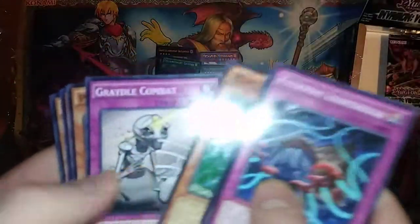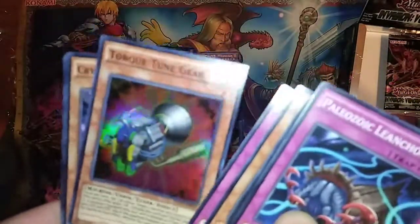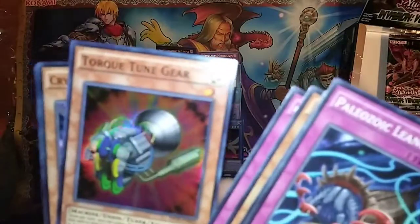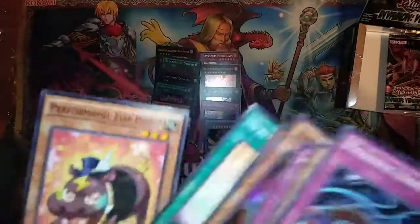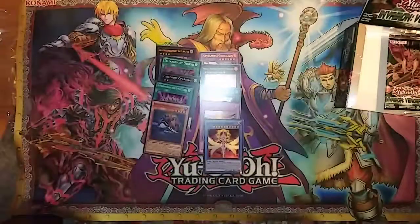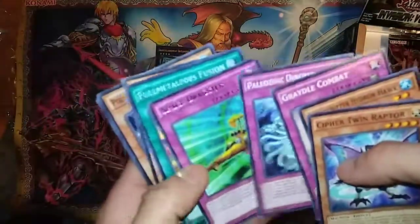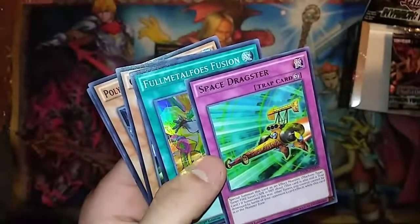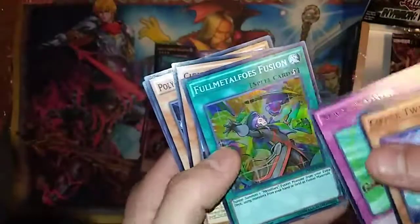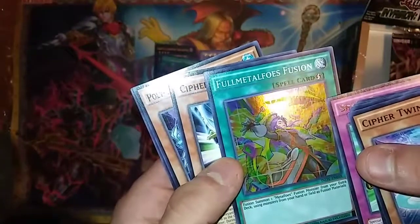Sixth pack — more Paleozoic support. That deck is seriously gonna kill it. And we got another super rare: Torque Tune Gear, Union Tuner, Level 1. That's interesting — I'm sure someone's gonna make some crazy meta deck with that one day. Some other random support. Full Metal Foes Fusion — quick pace flow, kinda sweet. Supers for days.